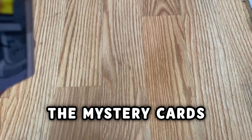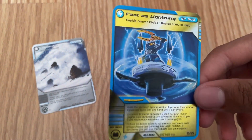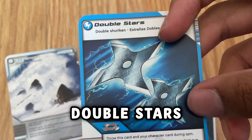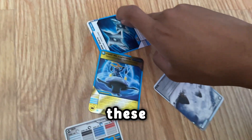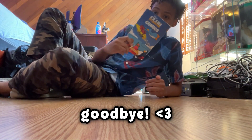All right, so now what you've all been waiting for — the mystery cards. They're Ninjago. I know these cards literally have nothing to do with Club Penguin, but they just so happened to be in the bins. Jay doing his little Spinjitzu spin, Zane — this is cute. Subscribe to the channel if you want to see any review of this. Goodbye.